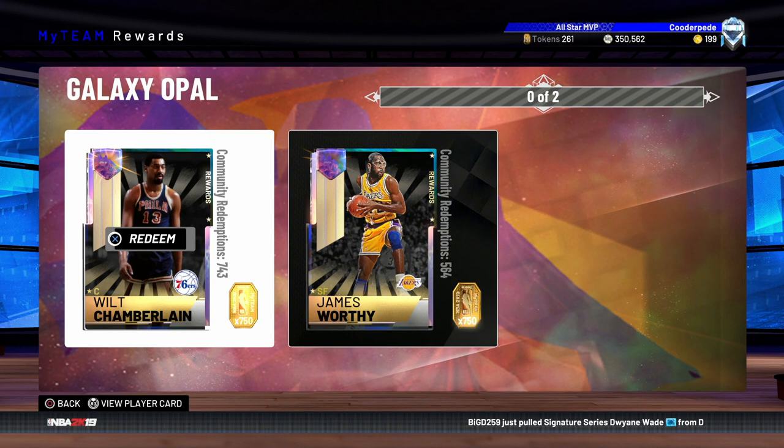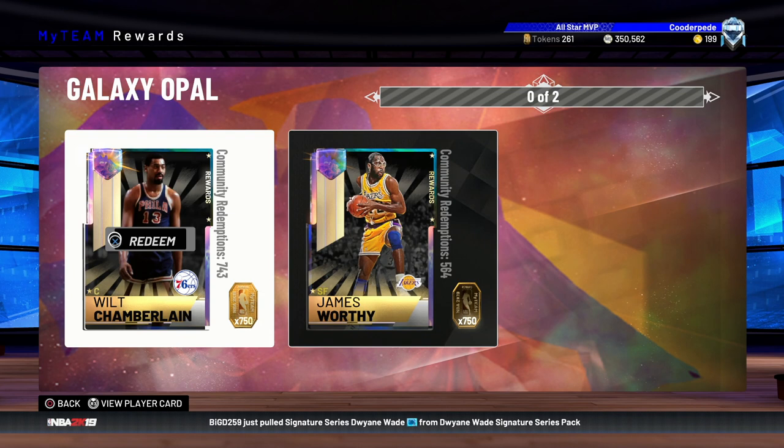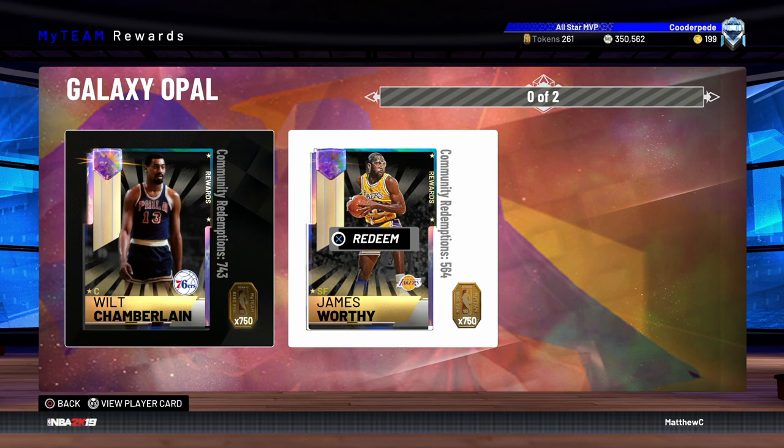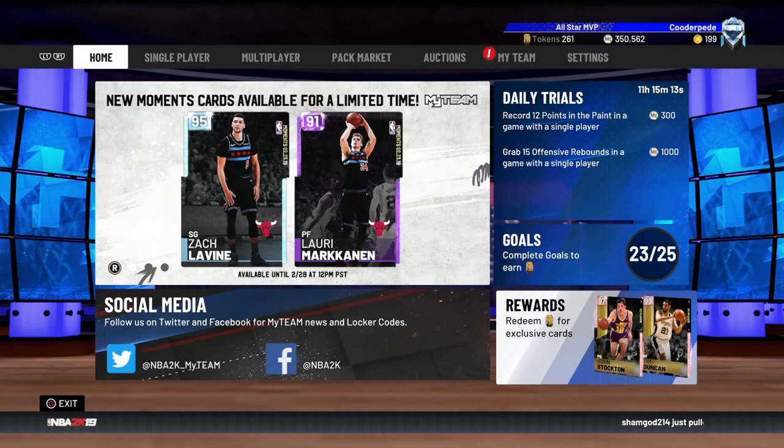Just over 500 with James Worthy, so both of these cards are ridiculously good. If I do get 750, I'll probably wait to see when they add another card to the board, because they are pretty much guaranteed to add more throughout the year — they added James Worthy a couple of months ago, it was just Wilt at the start. Fingers crossed they add someone like a Vince Carter, a proper good shooting guard or point guard. I will hold on to my tokens when we get to the 750 token mark.